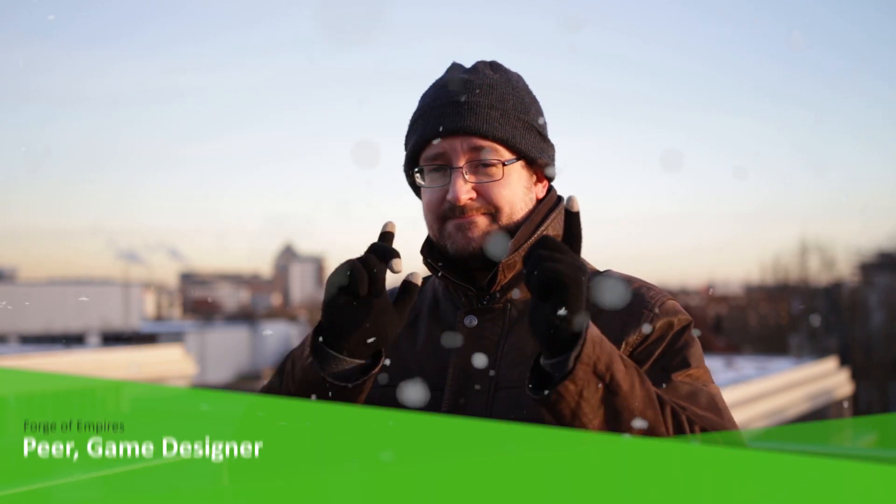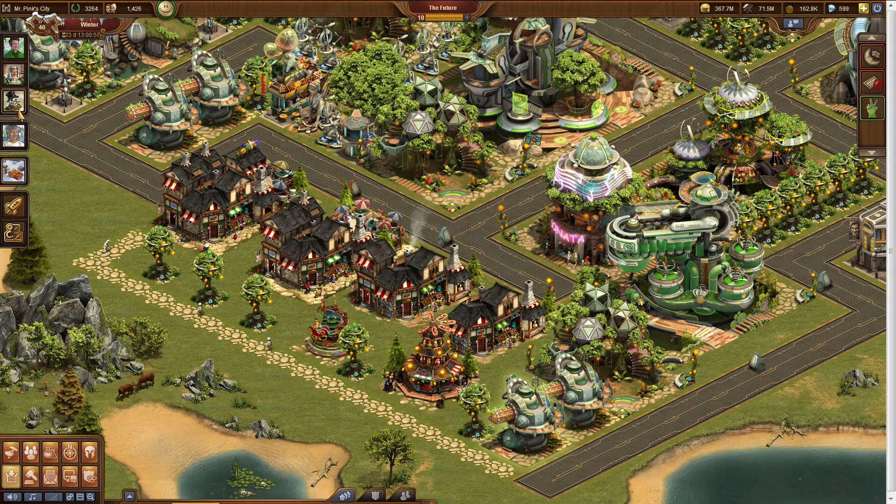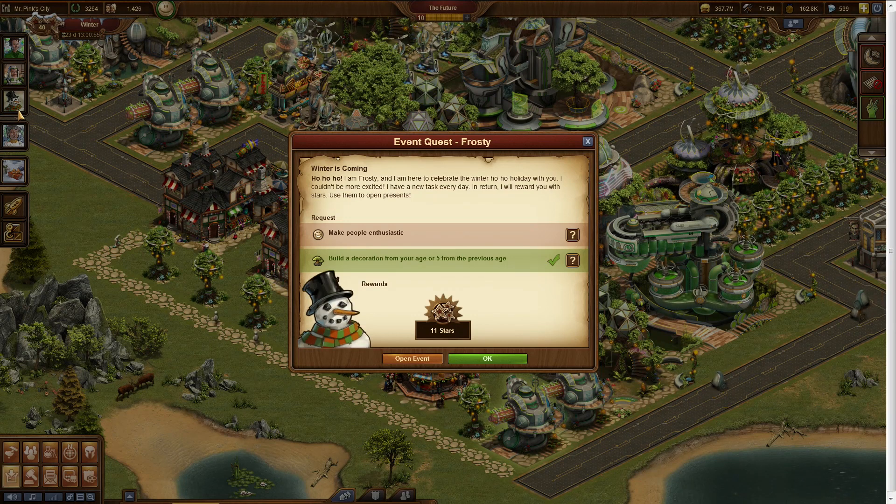Happy winter time Forge fans! My name is Peer Kröger. I'm a game designer of your beloved game and winter is coming to town. That means we have our annual winter event that has actually launched already. So if you logged in already, you saw that Frosty is in town and he has a series of quests for you — a new quest every day.